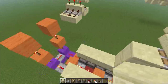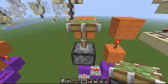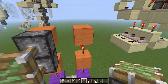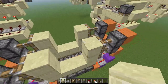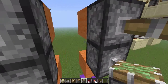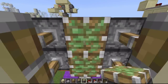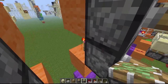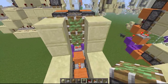You can place your door blocks again, same thing for the other side. Now you want to place two pistons back here like so, and number two in front of it — same thing for the other side, like so.